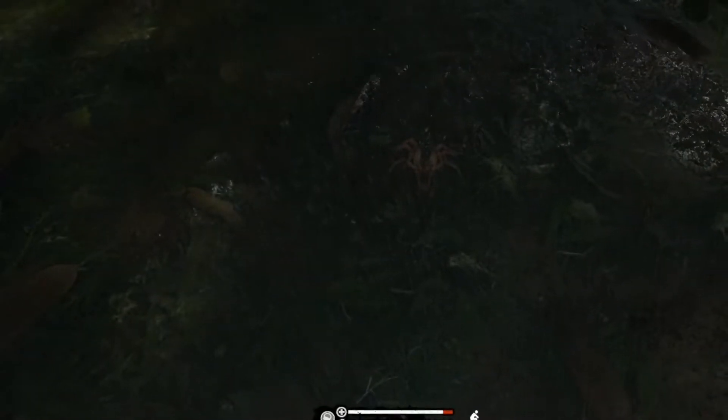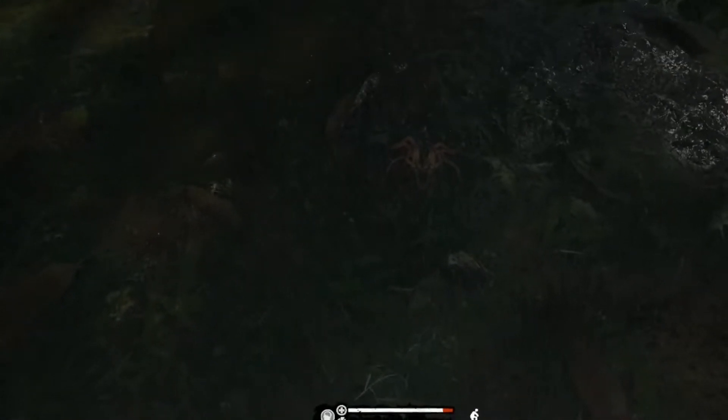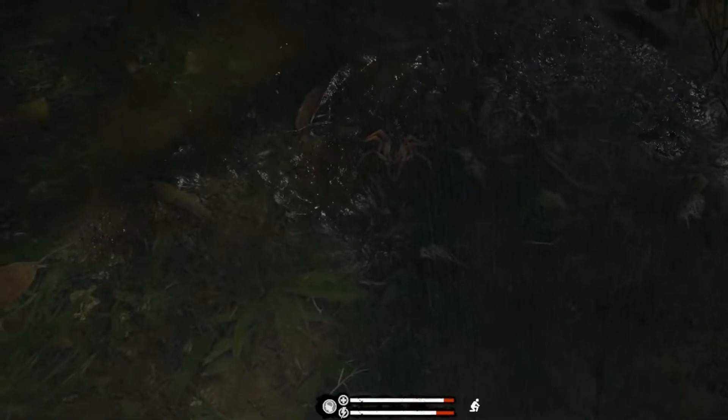Once they get close to you, they will actually stand up on their back legs and just stand there posing at you. From what I can tell, if I don't move, neither will the spider. This is important to note because that means that if you were just standing in one particular spot in the jungle, this particular spider will never actually walk to you and sting you. Once it gets close, it stops, goes into this pose, and then waits to see what you do next.